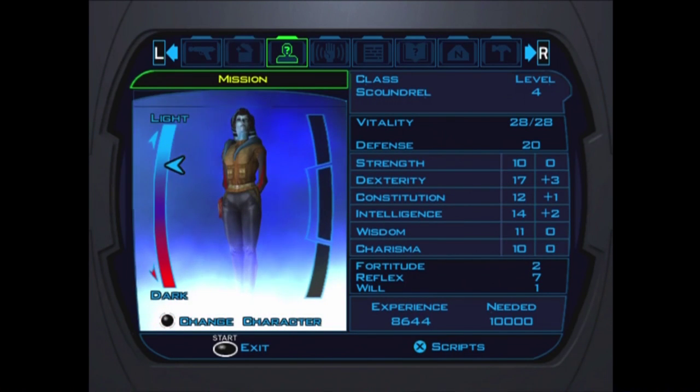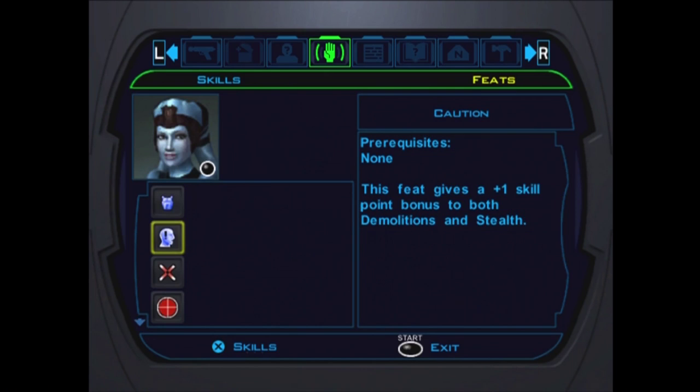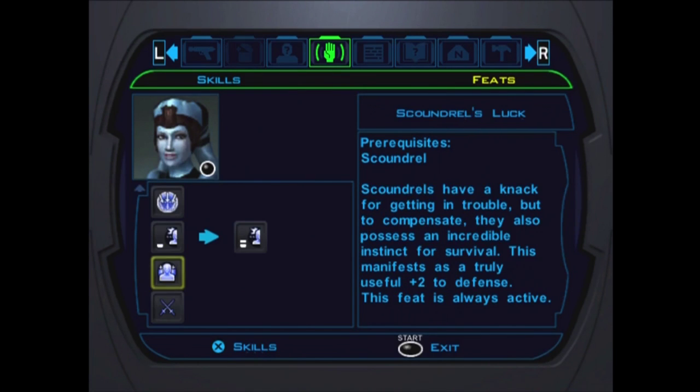You're probably asking why is Mission's Defense 20? She's only got Dexterity 3 and she's wearing armor of plus 5. Well, there's a special feat that Scoundrels get, unique only to them - it's actually a pretty good feat. It's called Scoundrel's Luck. Basically, it gives them a plus 2 to defense no matter what happens, even if they get attacked or whatever. It's a way to give Scoundrels a bit of extra defense in the game so they're not completely hosed. But still, playing Scoundrel is one of the harder classes to play in my personal opinion.